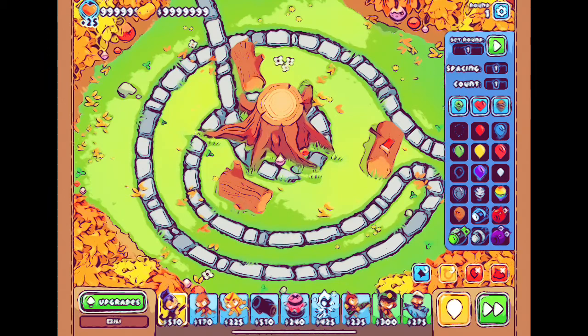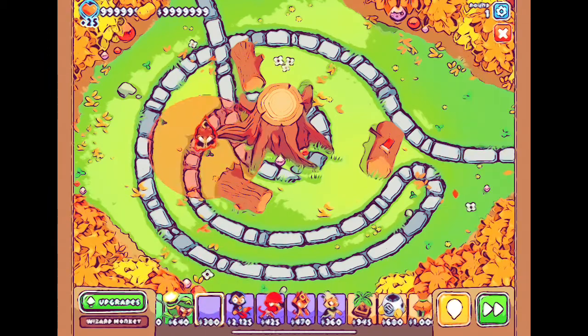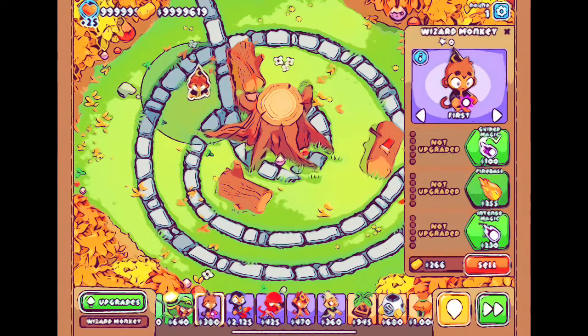Now this is how you do it. If you want to have a monkey — a wizard monkey — you wanna go middle path.